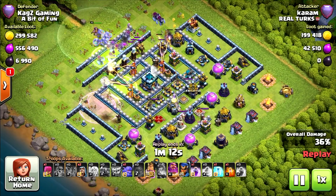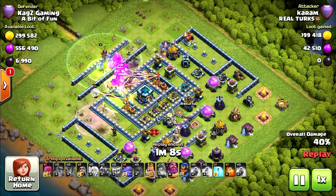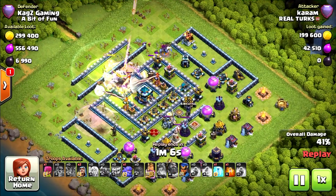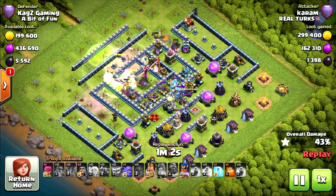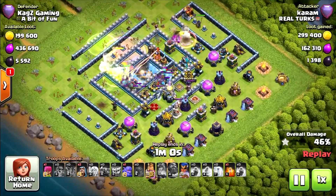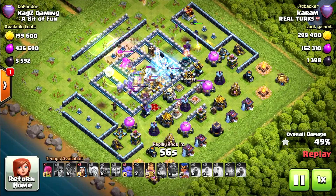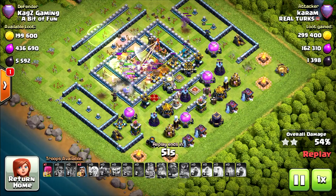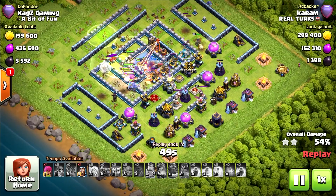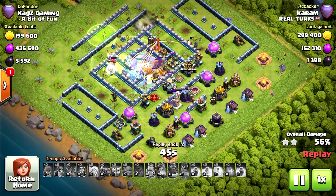I think it's on the edge — can they go through it? Using a rage — yeah, they can. Easy takedown on the Town Hall, using the Grand Warden ability right on time. Perfect timing. Freeze on the X-Bows — I think he wanted to do it on the scattershot but he missed. A missed click. Royal Champion will take out the scattershot. Deploying some wizards to clean up in the right corner.